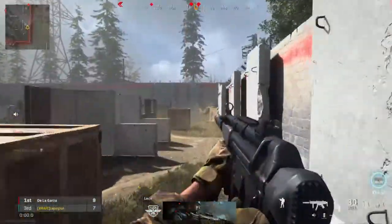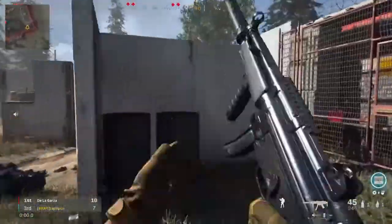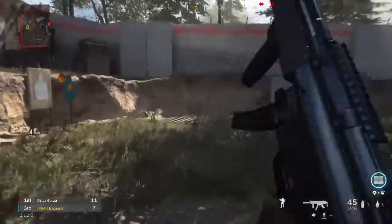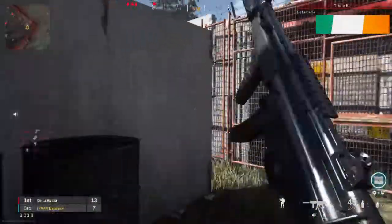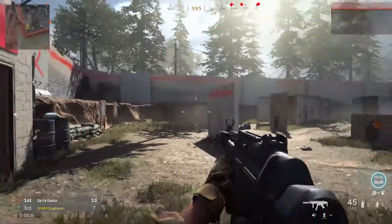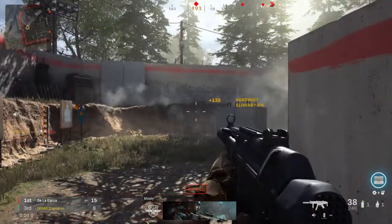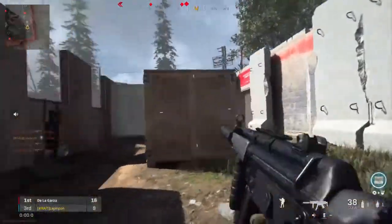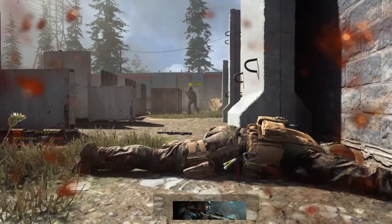Centering is pretty much keeping your reticle centered at all times on your screen. Notice the difference between me doing this right here versus this — the first time the reticle was aiming at the ground. So if someone was coming around this corner, I'd have to move up in order to shoot them, whereas if I was centered properly like in this case, I don't have to move my reticle at all.